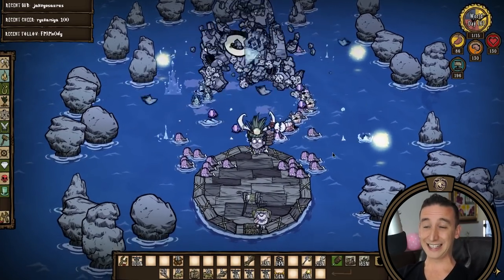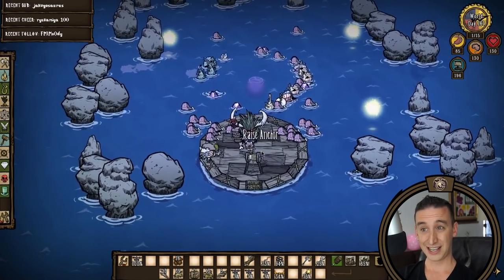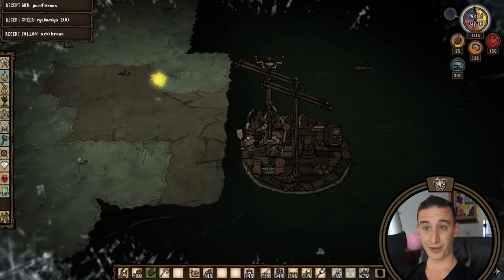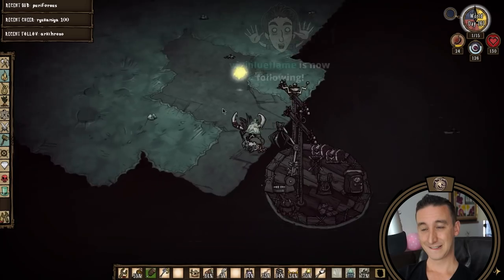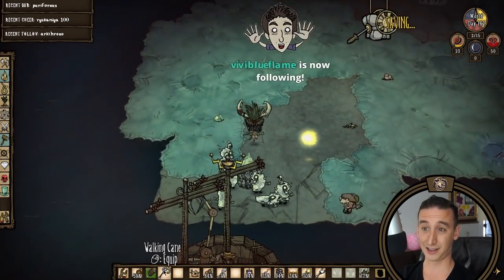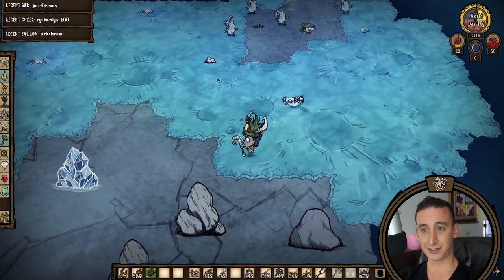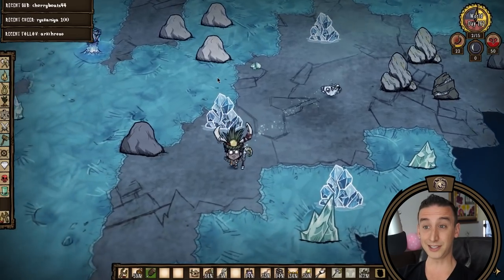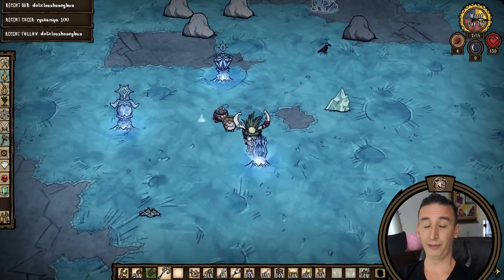Crab King finally died at the top of winter. I used up four weather pains, 14 boat patches, 9 boards, and 67 freeze rounds. Then we could winch up the tribute and bring it straight over to the lunar island — smooth sailing from here. Just kidding. Walter almost died to a surprise pangle attack. My life-giving amulet was in Wobie. The run almost ended due to pangles! Little demon birds, what the hell is their problem? This game is evil, I swear to god.